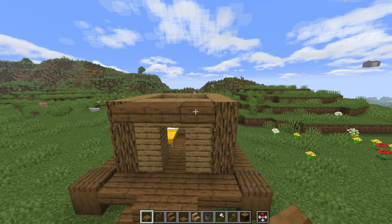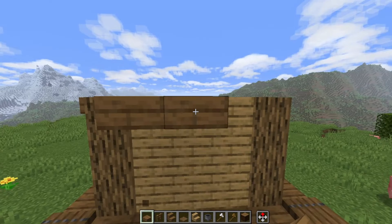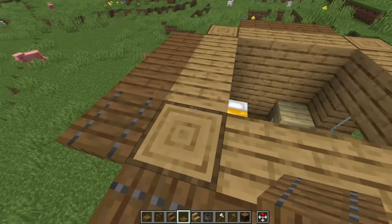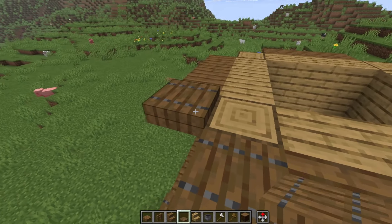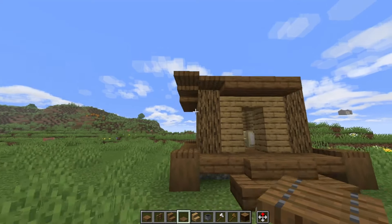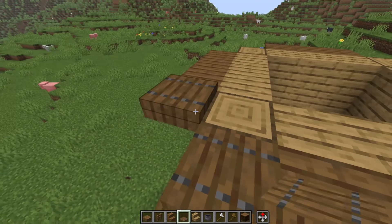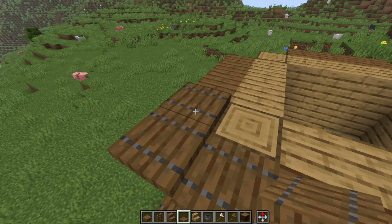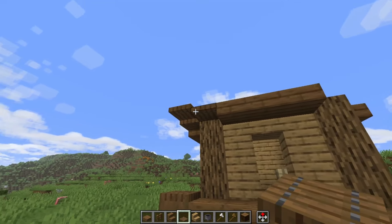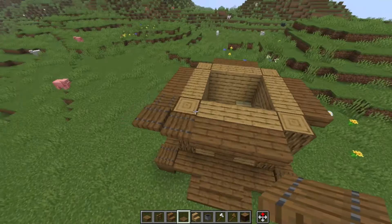We're going to put some spruce slabs on the top right here and leave the corners blank, then use trap doors — one on each corner — and place one right here and one right there. These are called flying eaves, so they're kind of a Chinese type of architecture. It kind of slopes upwards and creates this little gradual corner. We'll do that for all four sides.